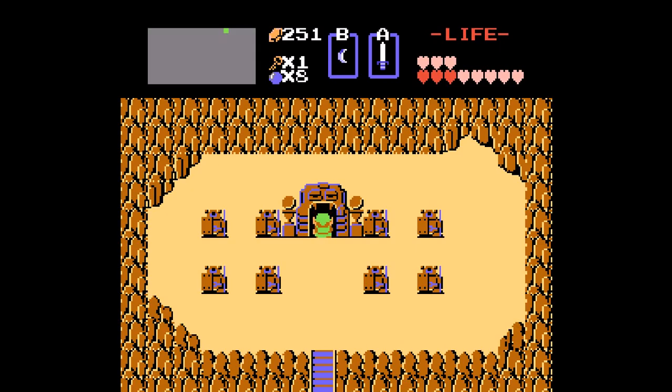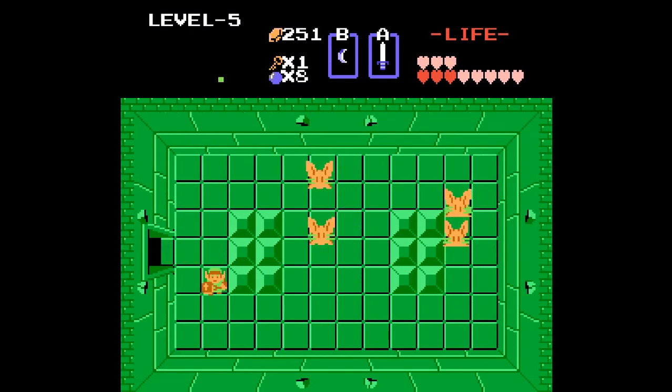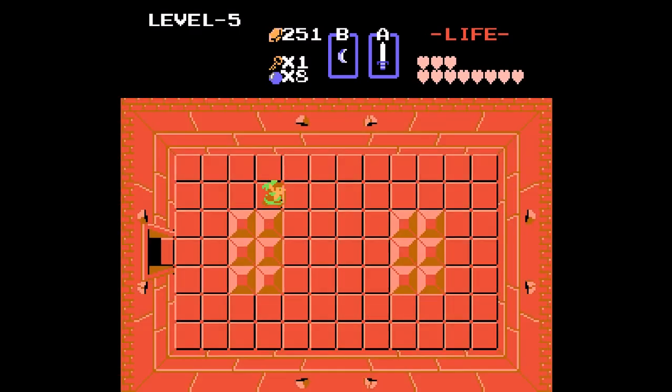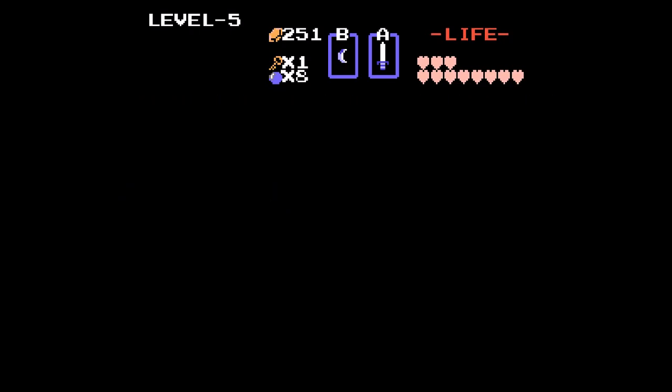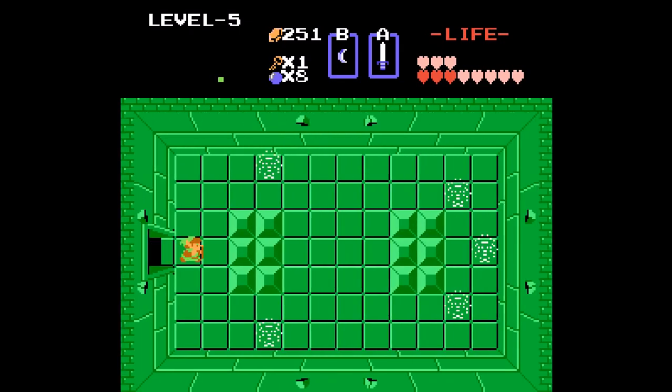Level 5 - it's all bright and green. What enemies are up in here - oh, Wizzrobes! A certain item would make it a lot easier to kill those, but since I don't have it, we're going to have to do this the old-fashioned way. It might take a little bit, but I had one of two items that would make it a lot easier, but I don't have it.